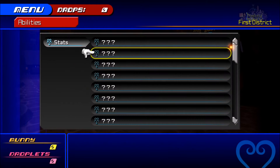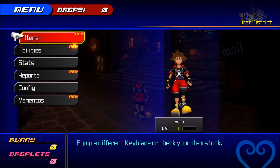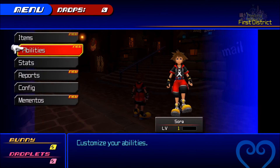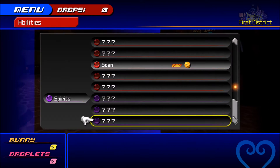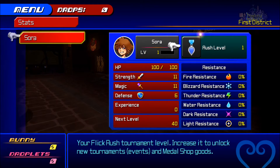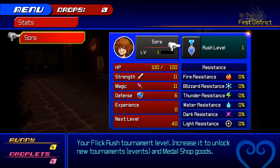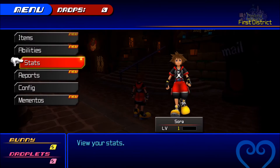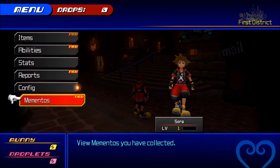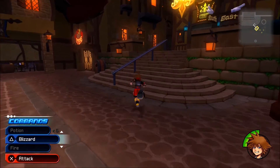Looks like they have the ability system back. The scan's still there. There's still a meld commands thing. That's what I was kind of looking for. Abilities are just this — or maybe it's just not unlocked yet. Your stats — rush level. Your flick rush level, that must be some minigame thing. Because again, it's still going to have 3DS game elements. Let's see what we can change. Oh boy. So it's a mix of the Traverse Town theme and the realm theme.